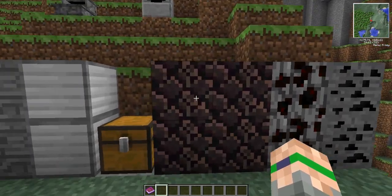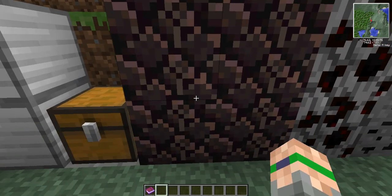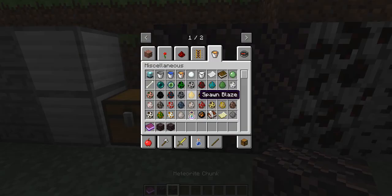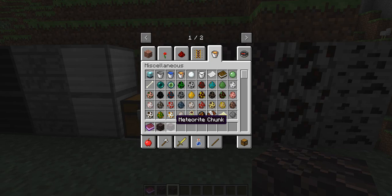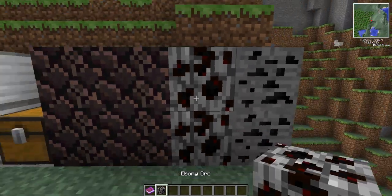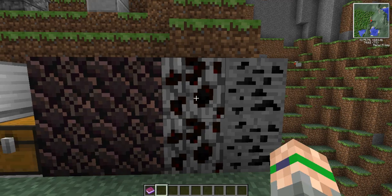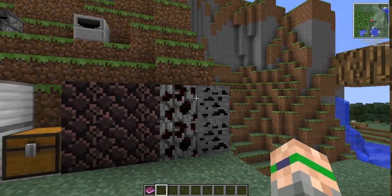Next is meteorite. You can find it in giant craters in the ground — meteor craters — because a meteor hit there and just went kabooey and blew up. There are two types, even though they look the same: one is pure meteorite when you smelt it, and one is a meteorite chunk. One is impure. You'll see the crafting recipes for why you need pure and impure. Next we have ebony ore, which is very useful for quite a few items. And the last is magnetite ore — you can find both naturally underground.